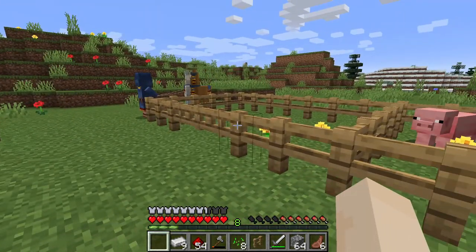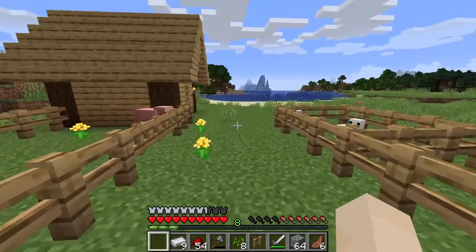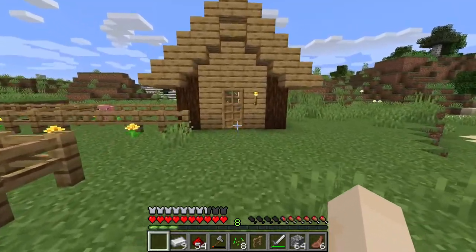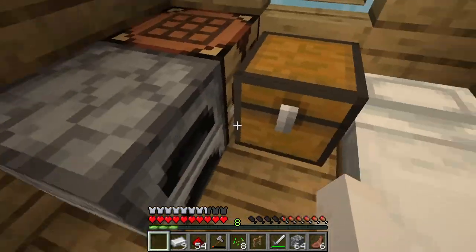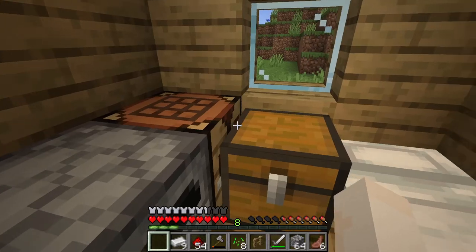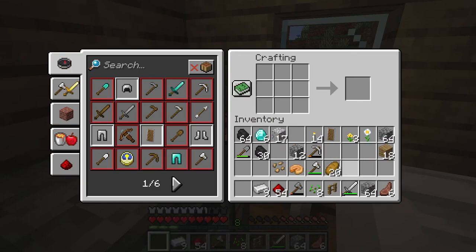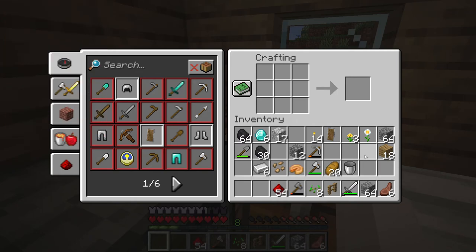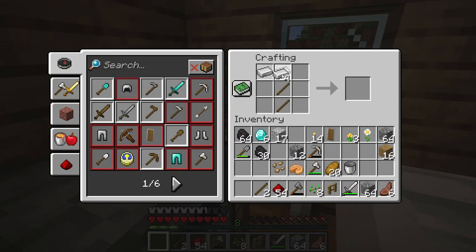Now to get the other two animals — sheep and cows — I need to grow some wheat, so I need to start some farms. For this I'm going to need a couple of things made from iron. I've got nine iron, and first of all I need to make a bucket. Buckets are important because with these you can transport water, lava, fish, and other things. We also need the hoe — the only tool you can use for farming.